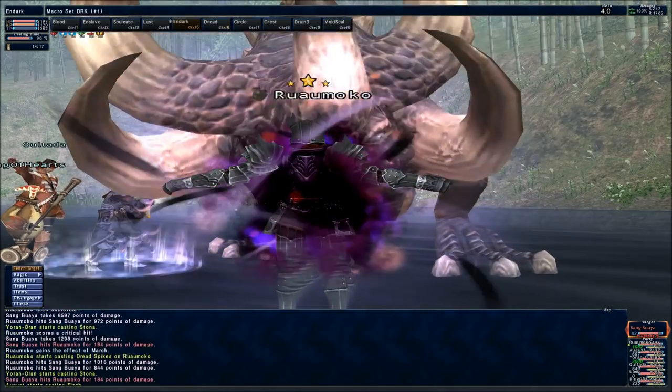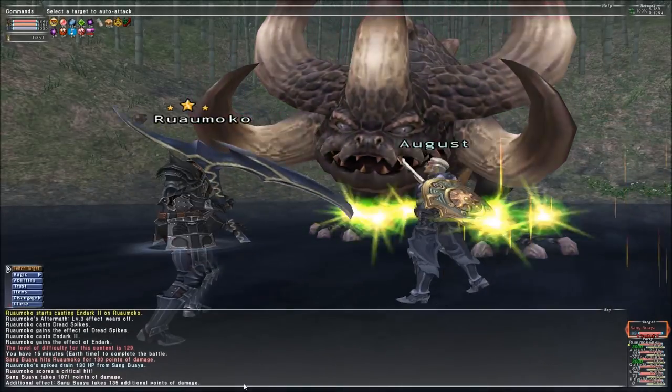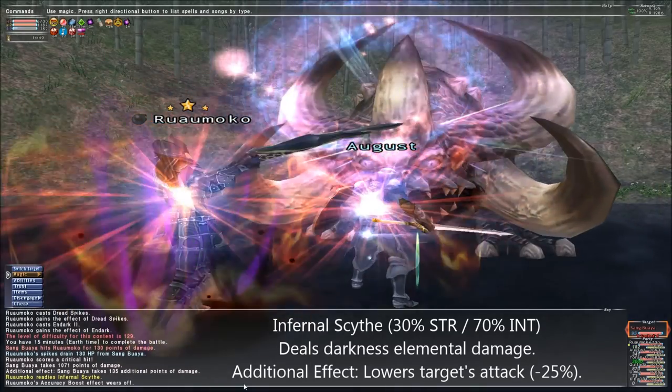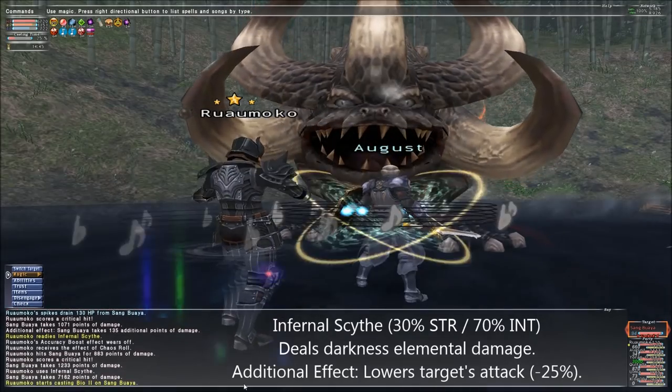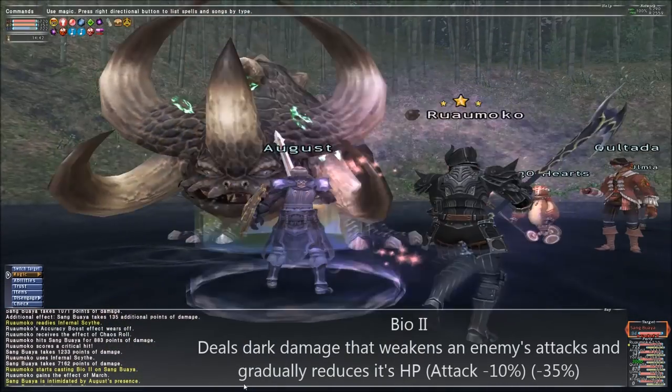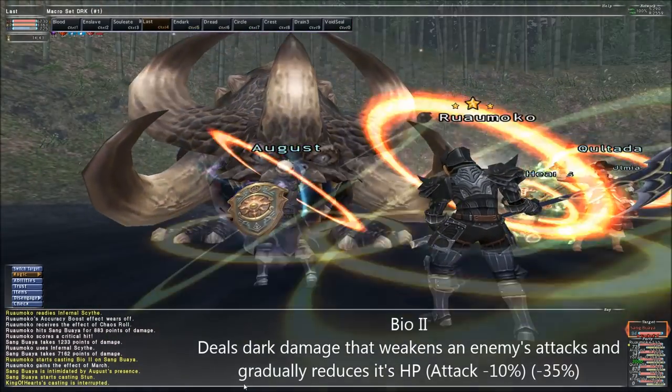Guillotine, for example, inflicts a fairly accurate silence on your target, as long as you properly gear for it. Infernal Scythe inflicts a strong attack down effect, which stacks with the Bio 2 spell Dark Knights also get, so you can effectively cancel out the defence loss from Last Resort by using both.